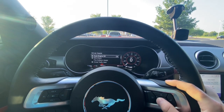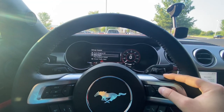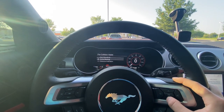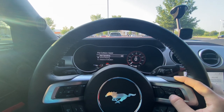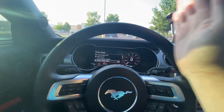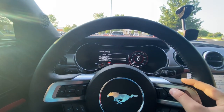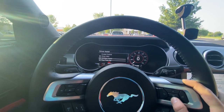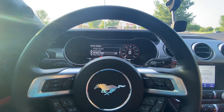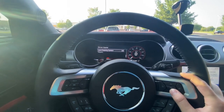Driver assist settings: auto engine off will shut the car off if it's sitting idle for a set amount of time. Blind spot alert lights up a small orange dot in the mirrors. Pre-collision assist and active braking pop up when you're about to hit something. Cross traffic alert notifies you when backing up and someone's coming from the side. Adaptive cruise control is handy — you don't have to hit the brakes as much. Hill start assist holds the brakes on a hill so you don't roll back, which is especially nice with a manual.